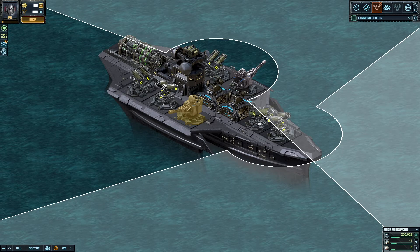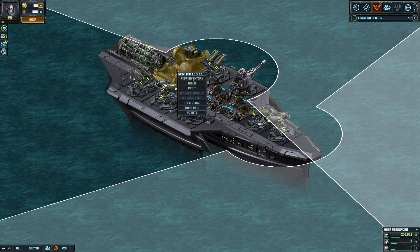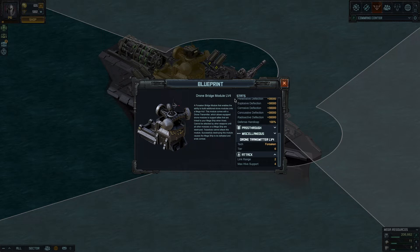Keep in mind that to build any drone modules you need to replace the standard bridge with the drone bridge. This is the drone bridge level 4, which I think is the max — you cannot upgrade anymore. It adds drone capacity, and your drones will be sent to defend friendly mega ships linked in the hive, up to two nodes away from you, and at most four ships in the hive at once.